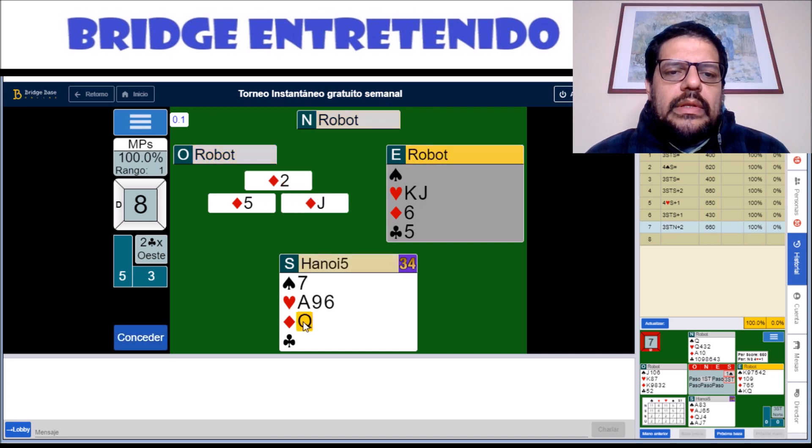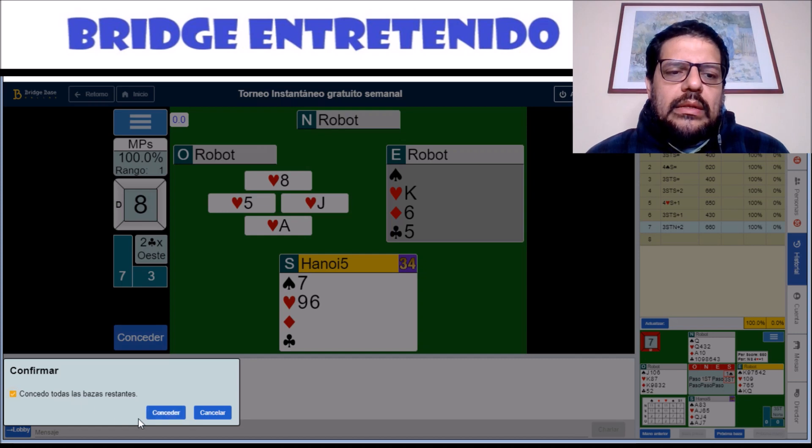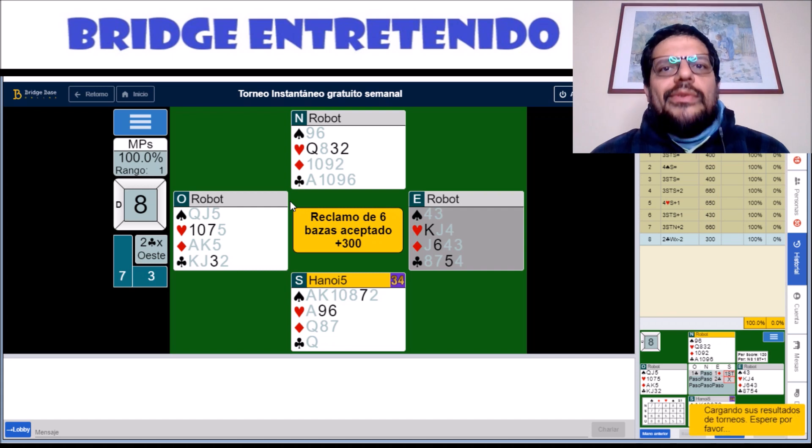They get to play at a lower level and we can cash our heart ace. That is down 2. We can give out the rest because 300 is good enough for 100%.